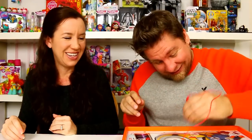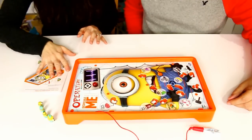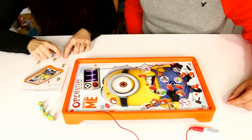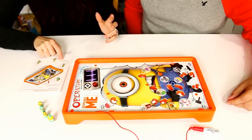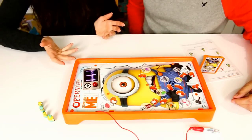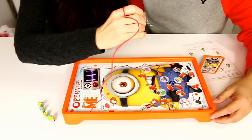Alright, poor guy! So we're gonna set it up and start playing Operation. The game is set up with the pieces inside. In the directions it tells you to collect your different little minions — you have to remove certain items. I want to collect Dr. Dave to start, which means I have to pull out Trigger Finger and Unicorn Fluff. You start with the youngest player, which is moi, so I'm gonna start with Trigger Finger.